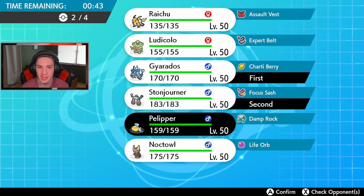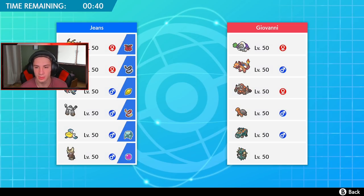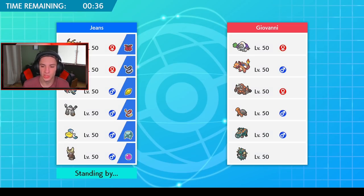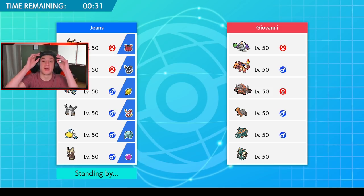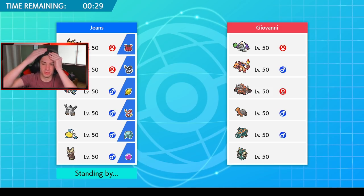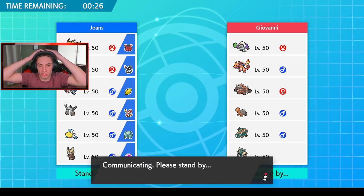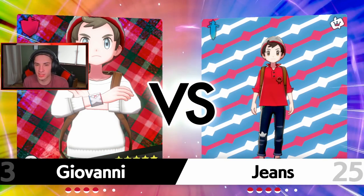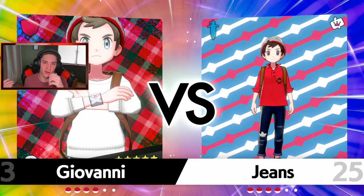We go Gyarados and Stonejourner lead, Pelipper in the back, and Swift Swim Ludicolo. He has no electric moves so no need to worry about that. The plan is to lead Stonejourner and take out the Rillaboom in one shot using Power Spot — either Rock Slide or Earthquake. EQ won't hit Gyarados, so we can do big damage, maybe follow with a Geyser or Airstream to boost speed for later.